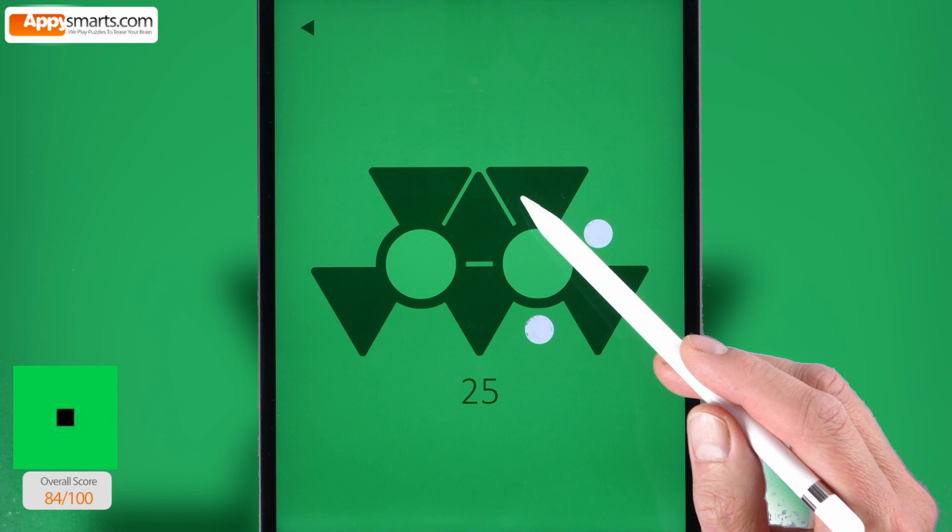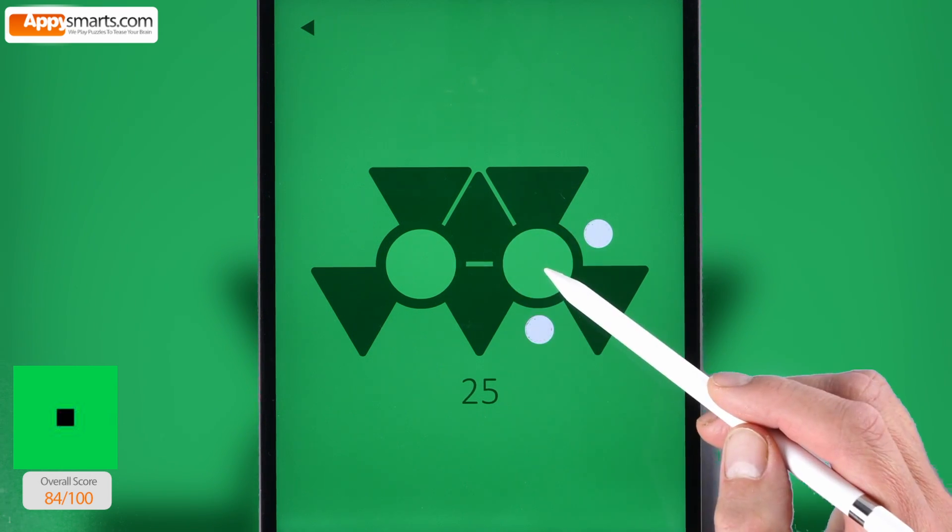Number 25. Try to cover white dots with petals by rotating both flowers around.